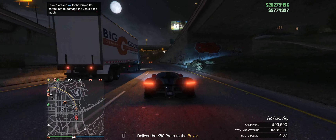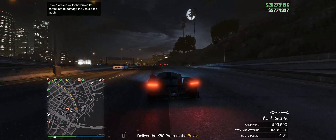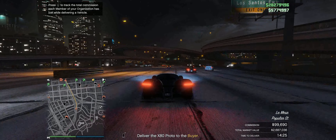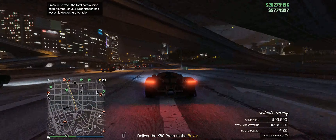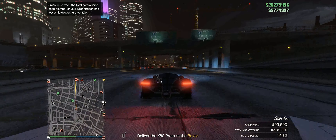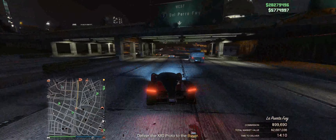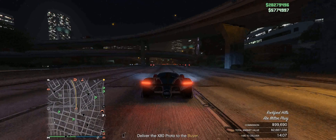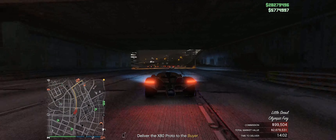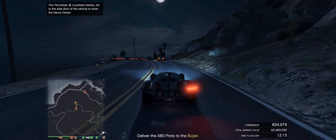Drive it to the location and that's our first $80,000 made in this run. When selling cars I recommend doing it in a session all by yourself — this way players aren't going to come and blow up your car. Griefers fly around on their Oppressors and will come after you. Force yourself into a solo session so no players can destroy your vehicle. Sometimes NPCs will spawn and shoot you, but the damage isn't really anything to worry about. If you are worried, play with a friend in a private session — NPCs won't spawn to ruin your day.